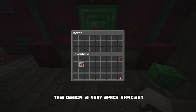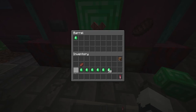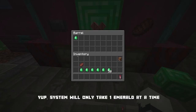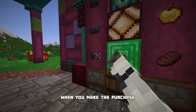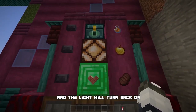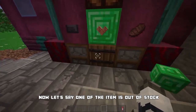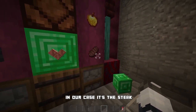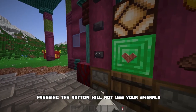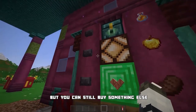The design is very space efficient. Now let's try putting multiple emeralds in. The system will only take one emerald at a time. When you make your purchase it will give you your item, then take another emerald from the barrel and the light will turn back on, so you can buy more. Now let's say one of the items is out of stock — in our case the steak. Pressing the button will not use your emerald.